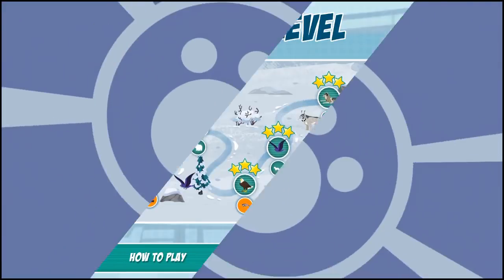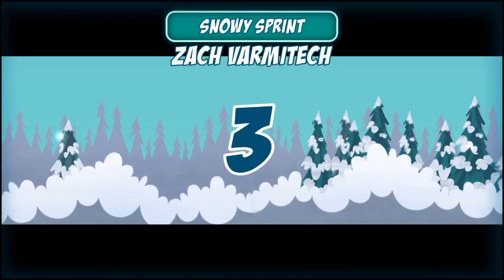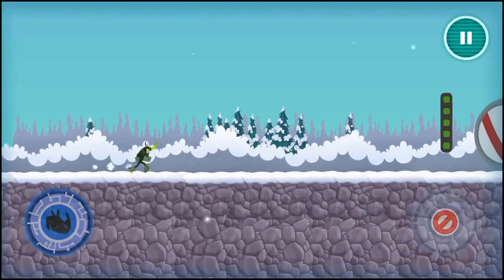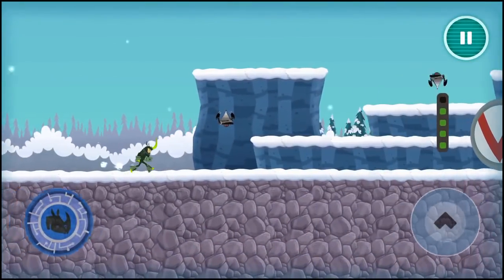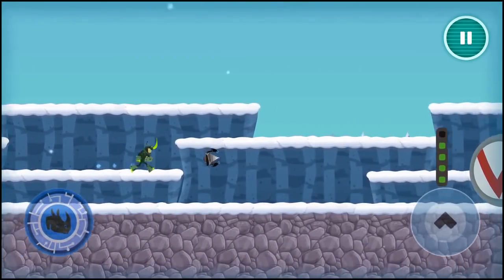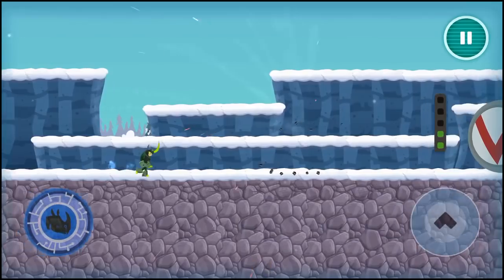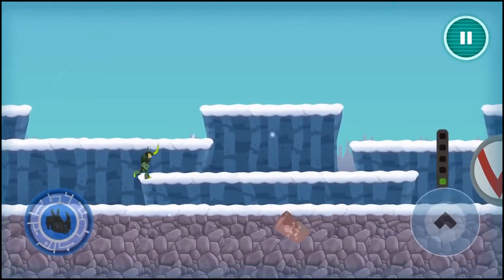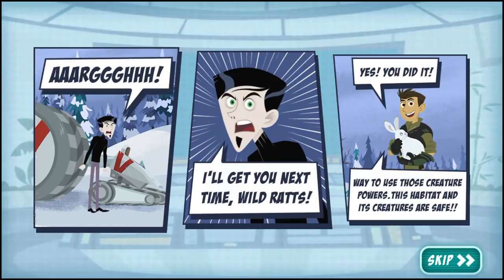Choose a level to play. To the creature rescue! Play! Use the rhino power suit to stop him! Go, go, go! Jump over obstacles! Ow! Yes, you did it! Way to use those creature powers! This habitat and its creatures are safe! Choose a mission to play!